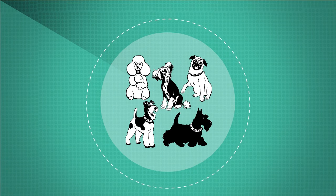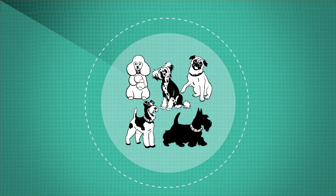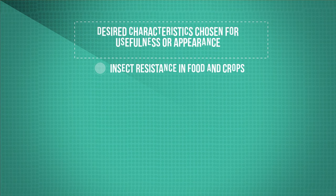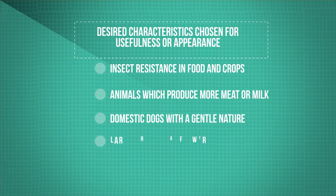Just think of all the breeds of dog that are around today — these were all selectively bred from a common wolf ancestor. The desired characteristics that we select for can be chosen for usefulness or appearance, such as insect and disease resistance in food crops by breeding from the naturally resistant individuals to increase yields, animals which produce more meat or milk, domestic dogs with a gentle nature, or large or unusual flowers.